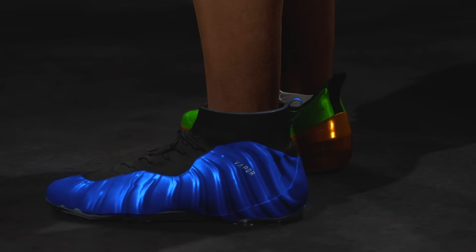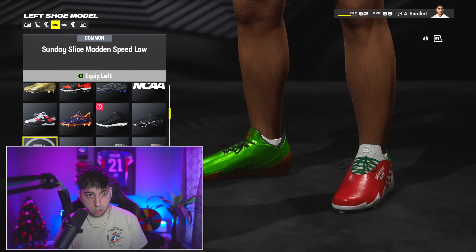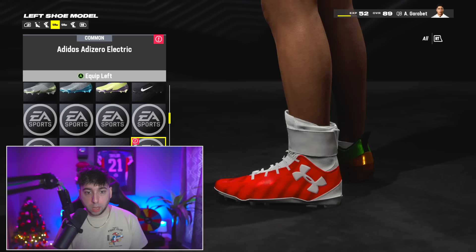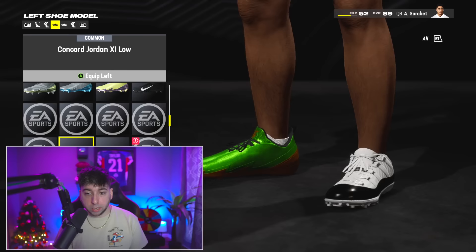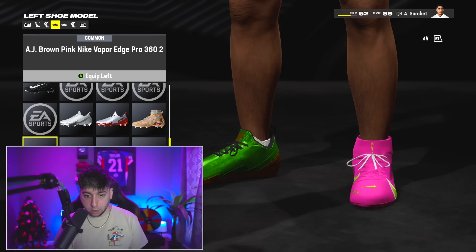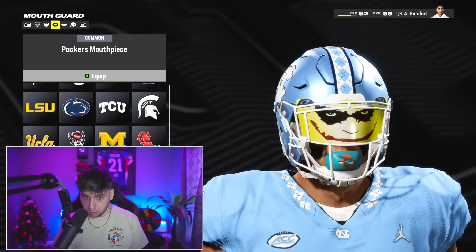They've got Foam Posites — those are insane. Low top 11s. Sunday Slice — those are like pizza shoes. You can even go out there with Nike runners. I might do that for a video — play a whole game in Nike runners. There's so much we could do. They have the AJ Browns too — AJ Brown wore these earlier in the season. I think this is what I'm gonna wear.